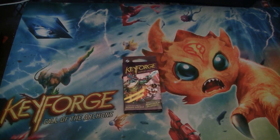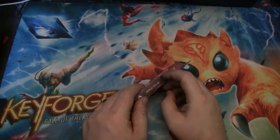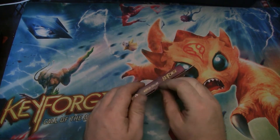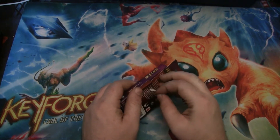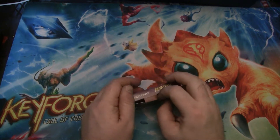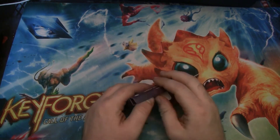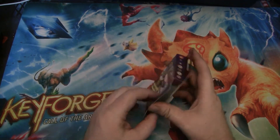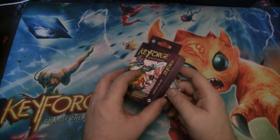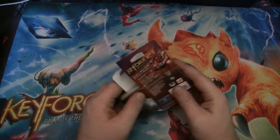Hey, this is Andrew, bringing you another KeyForge deck reveal and review. This is going to be a Worlds Collide deck that I won last night at Weekly Sealed. Managed to go 2-1 with a 56 Sass deck that had some interesting Amber Control.